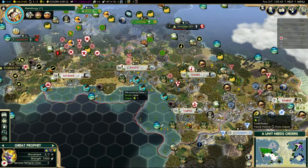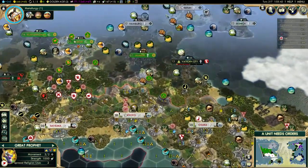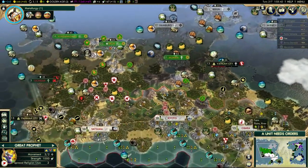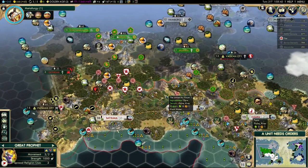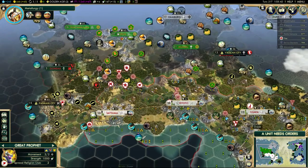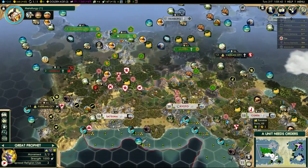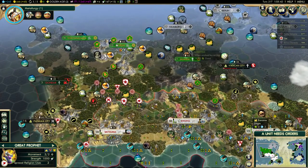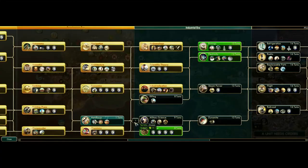Hello, welcome back. In the last video I decided to declare war on India, and I also managed to get Germany to declare war on them as well. It's going to be one heck of a tough war because of all this terrain in the area and India's huge cultural borders. My military probably isn't quite strong enough to easily take these high strength cities without Germany's help. So it's going to be racing towards artillery as quickly as I can.